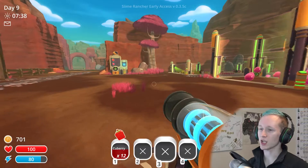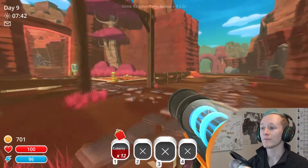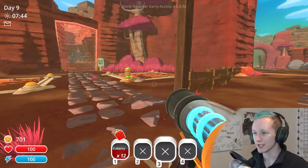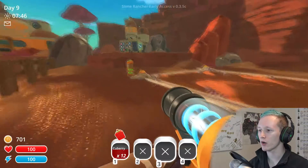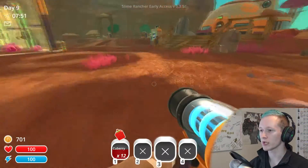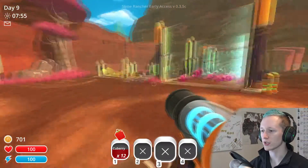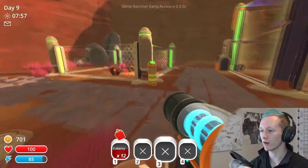So let's get the checkboxes going. That way we know exactly what I'm gonna do today. One: get a silo — I'll put it over here because it's kind of out of the way. Two: max out the chickens. And three: unlock a key to the new area. That's my mission. Let's get started on that chick-chick farm.